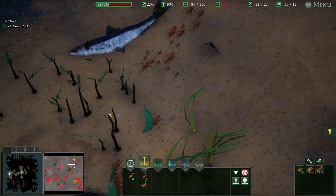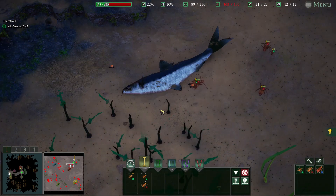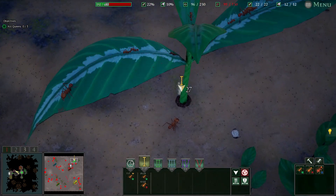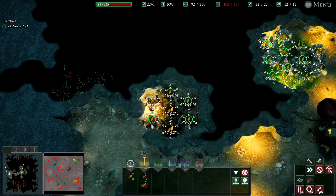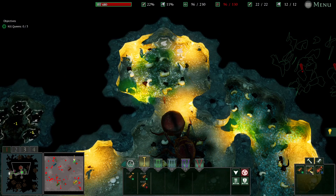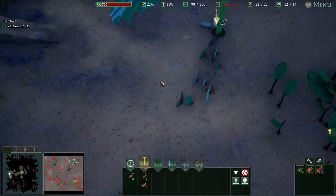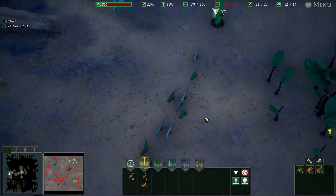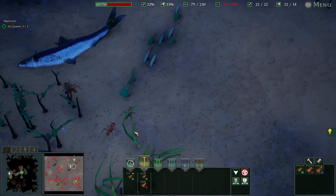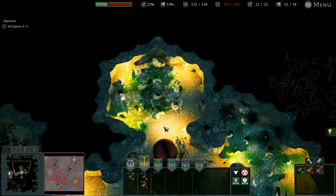There might be a few leaves here they'll come across, and some that we dropped. They can grab those. Look at that — the workers don't really defend themselves well. Oh no! We just want the leaves up here. I'll leave you alone, you leave me alone — does that sound good? No it doesn't, because you just can't let me be. I think we'll be okay. I don't want to use up too much food. The workers definitely need upgrading — look how slow they are.